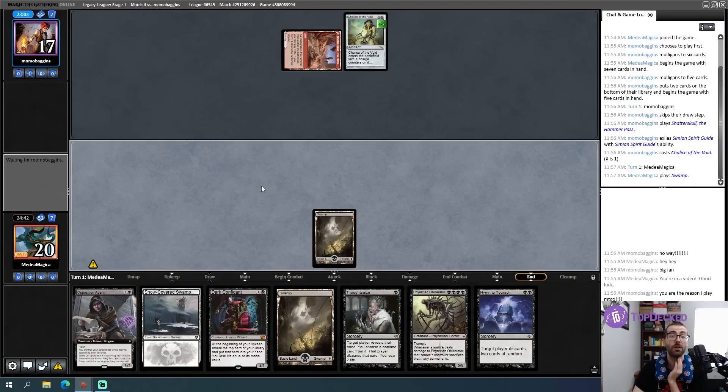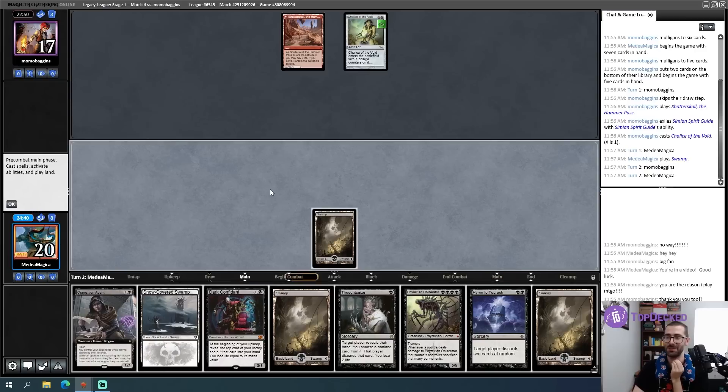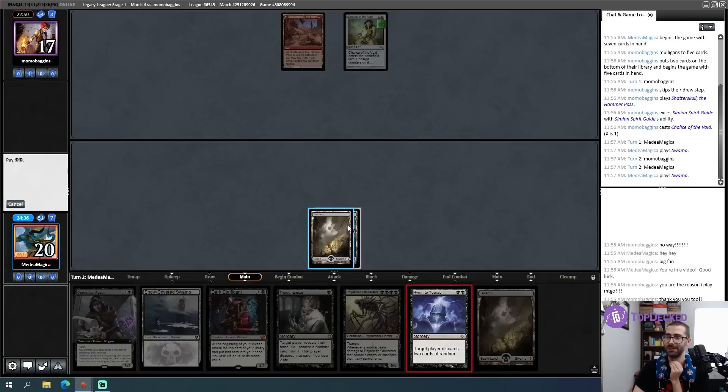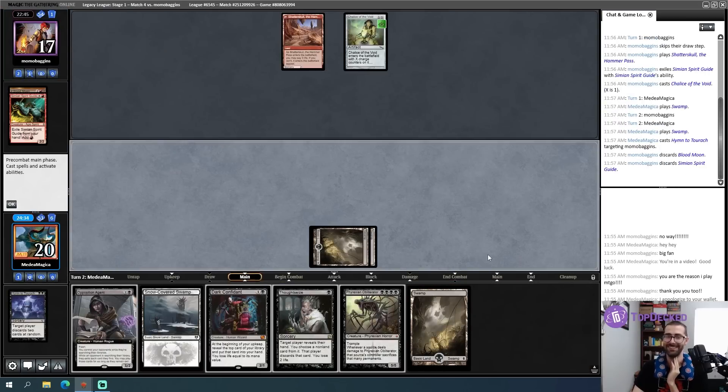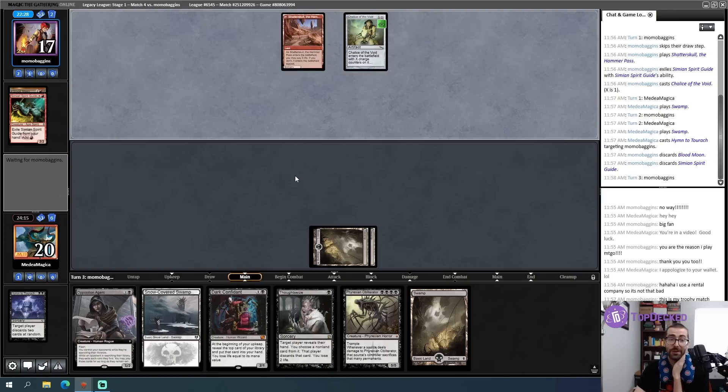If opponent can go Ancient Tomb into a Rabble Master or something, that's pretty respectable. But I think if they don't have a Sol Land, they're just not in this game. This Hymn to Turok is going to be so good. My opponent is in their trophy match. Not looking so hot for them. When you first start playing Magic Online, the first trophy means a lot - that's kind of one of your first 'I made it' moments. And then from there, each individual trophy matters less and less.